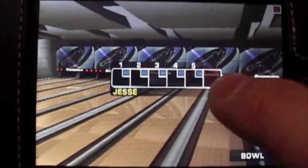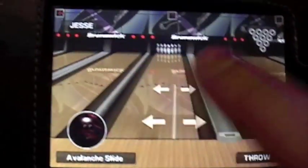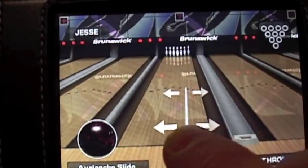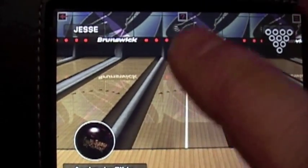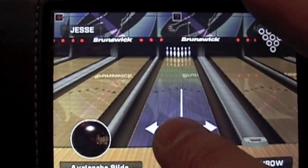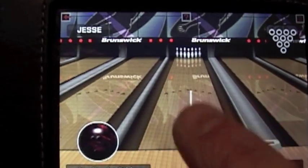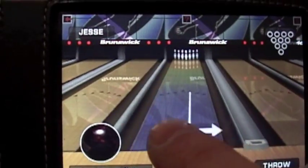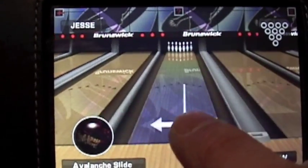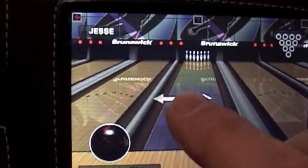There are your frames — it only shows five, but there are actually ten. Don't worry about that. This white line here is the pattern of where your ball is going to go. It's better to put it more in the middle, I think. Make sure you've got your finger near the bottom of this line. It'll drape to the left and right depending on where you slide your finger. Same thing with the top — you change the angle up there instead.